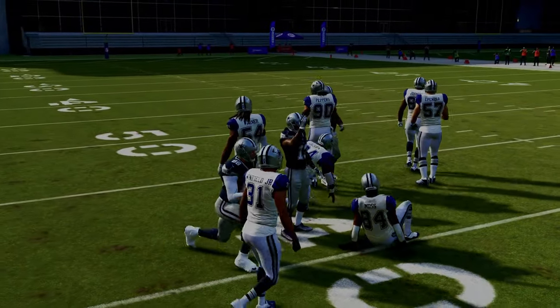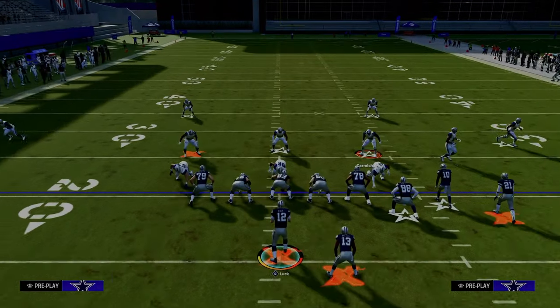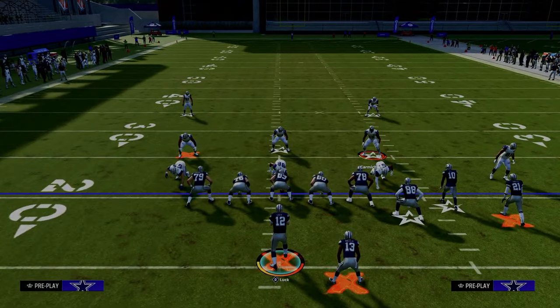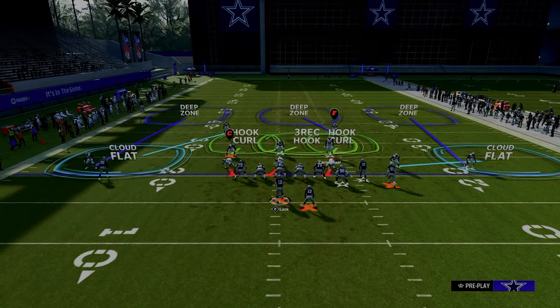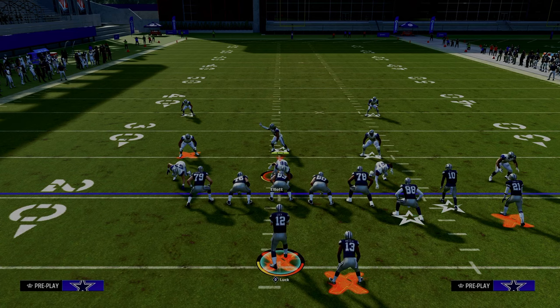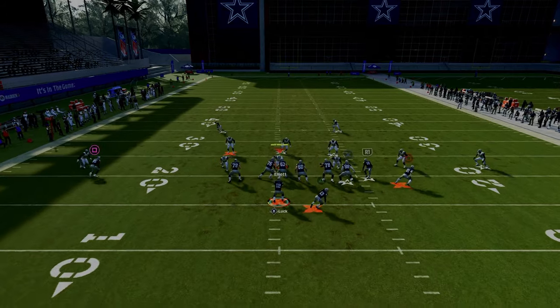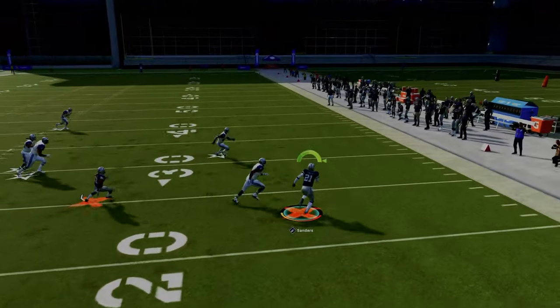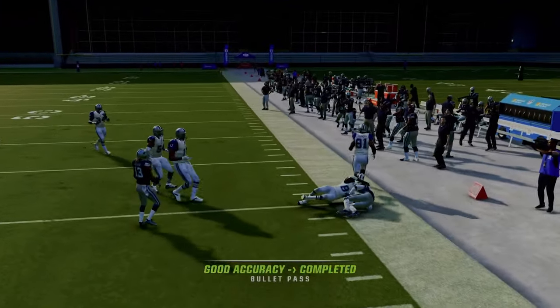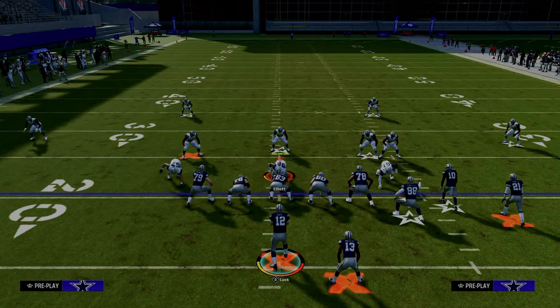Another important coverage to discuss is the baseline Cover Three Drop with a cloud flat on the outside — something people like to do to stop the double corner concept out of this formation. If they do go to something like that, a lot of times this quick throw wheel is going to get open. The RAC catch animations are so good this year — you're going to be able to easily get upfield and get nice yardage against that defense.